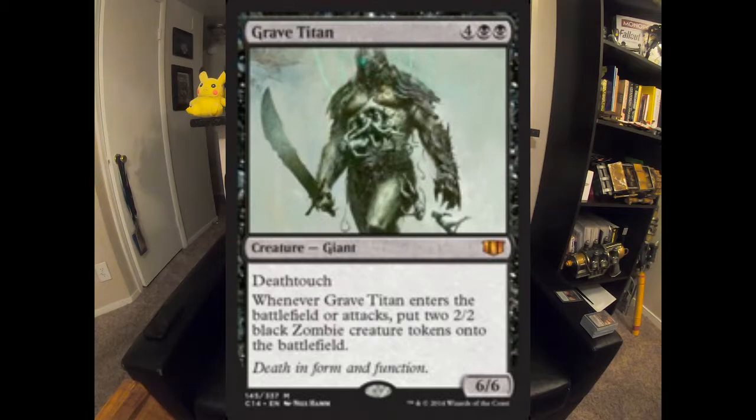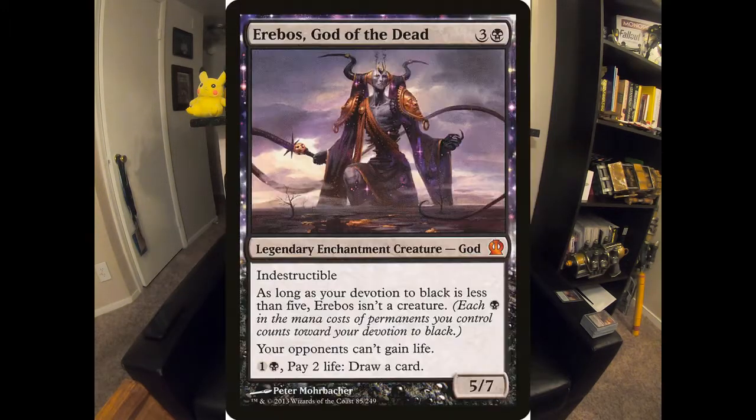Grave Titan is a 6/6 Deathtouch — whenever it enters the battlefield or attacks, it makes two 2/2 zombie creature tokens. He's just putting out so much power and toughness continuously, plus he has Deathtouch, so things generally tend to not get in his way. There are three black creatures left. We have Erebos, God of the Dead — card draw, and also turning off my opponents from gaining life, which is very important to the strategy. If I'm draining your life, I want to make sure you're not gaining it back.